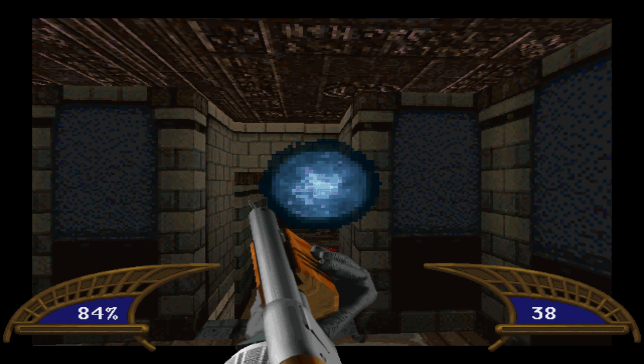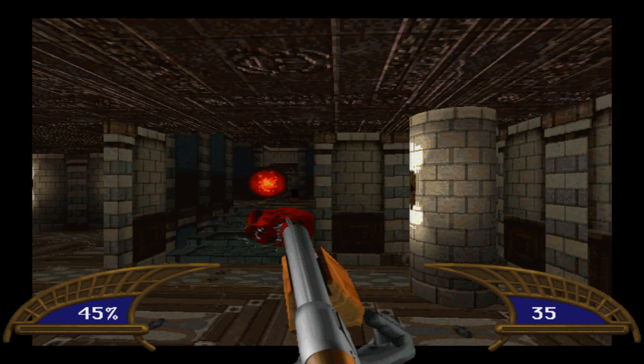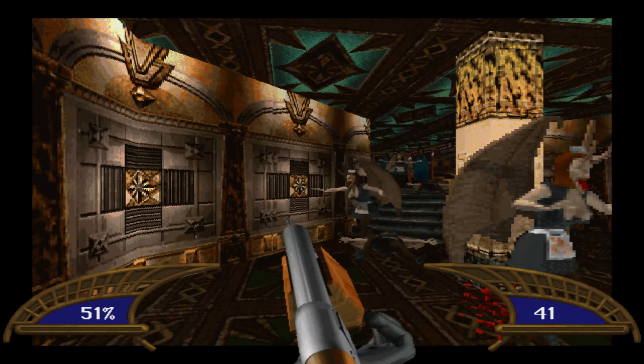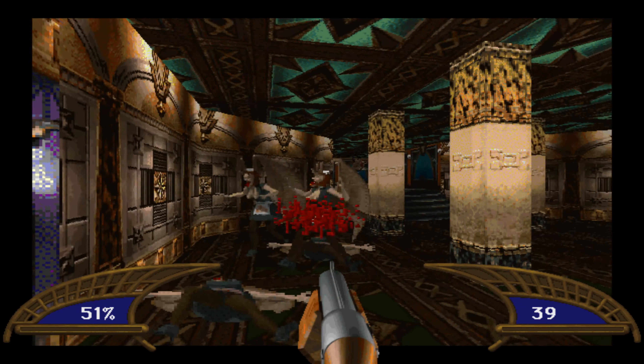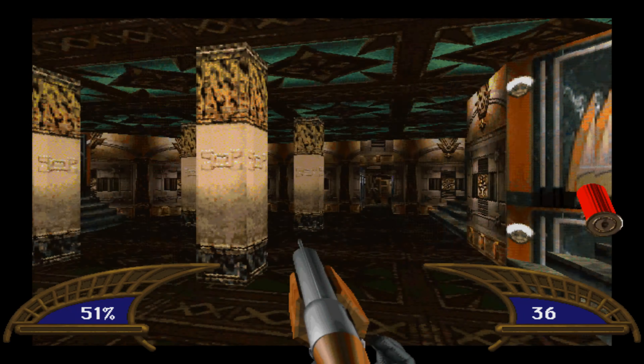Killing Time's shotgun is very basic as you can imagine from a game made in 1995, originally for the 3DO console but later re-released on Steam for PC, which is what you see here. The model looks very basic even for the time — one of those early 3D model render experiments from primitive software.